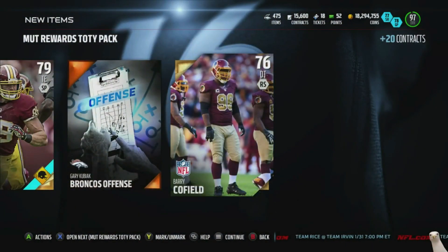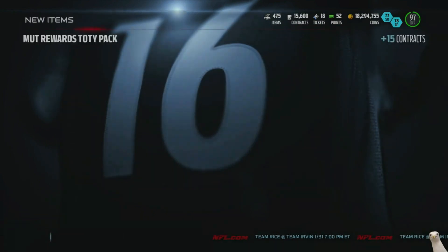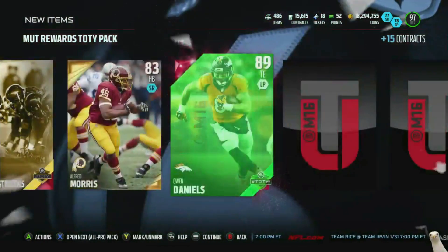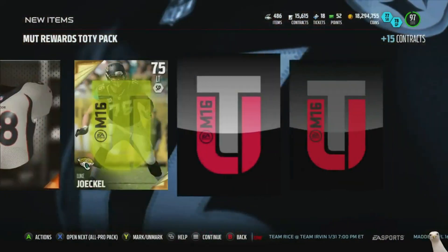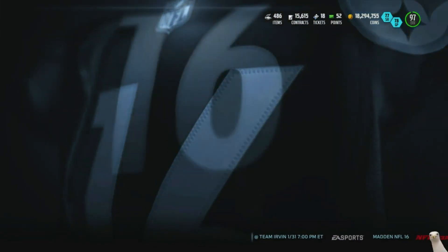And a Berry Cofield. Okay, so this last one — another Game of the Year collectible. Are you guaranteed a collectible? Oh hey, we got Owen Daniels, he's not going for too much but it is an elite card. We got Shady — are you like guaranteed a collectible in these packs?